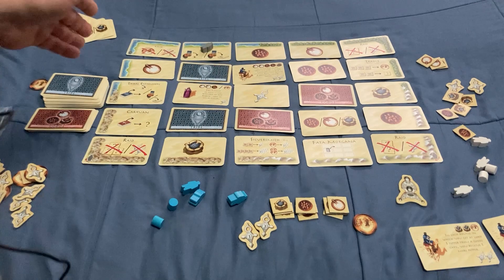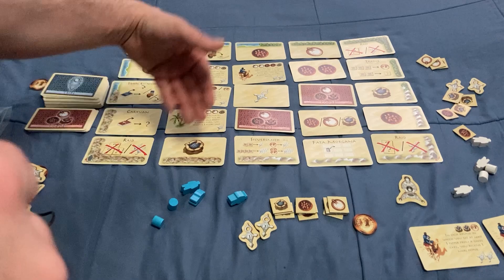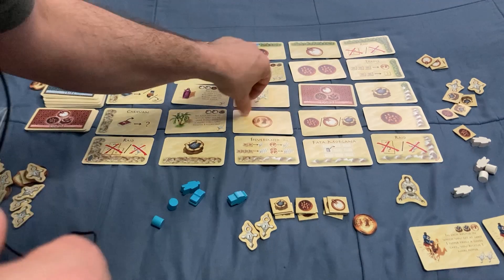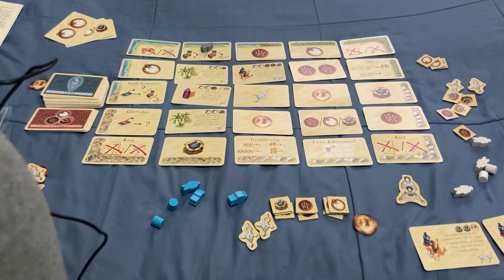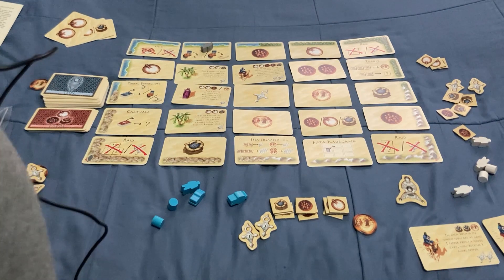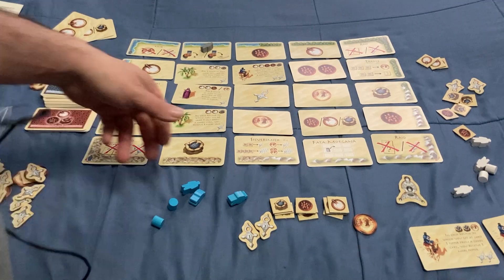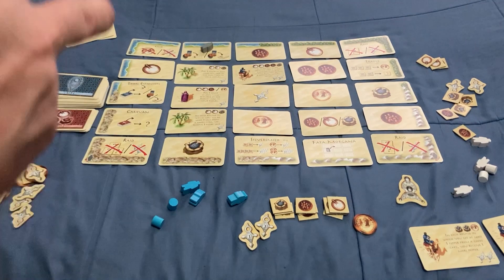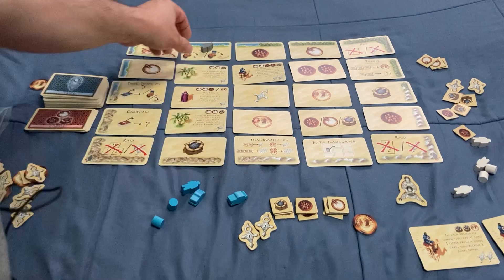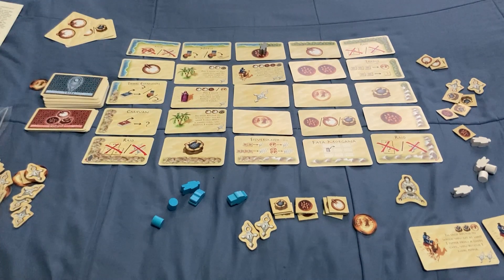Once everyone has taken all their actions, you can flip the remaining center cards face up for the next round. We have three tribes in one row, two gold, a victory point, and a bunch of goods — so me and my opponent are probably going to be trying to block each other. Then we move the robber over to the dates, blocking that spot, and we continue.